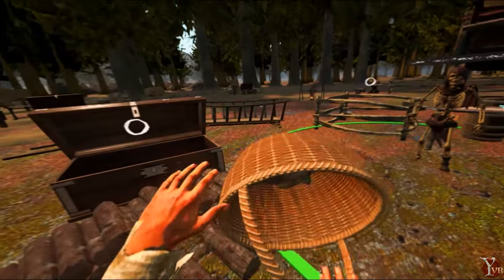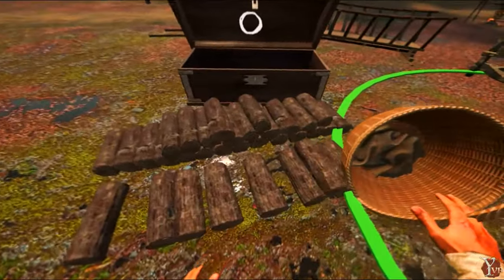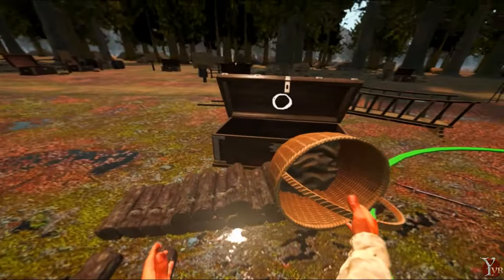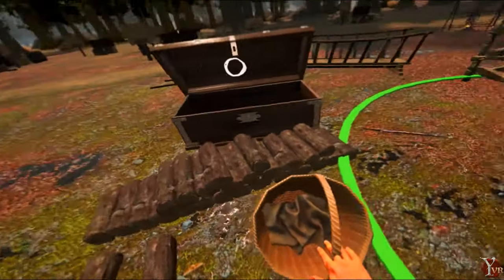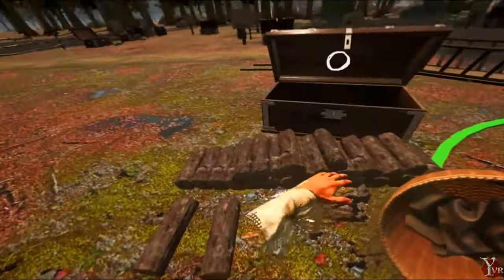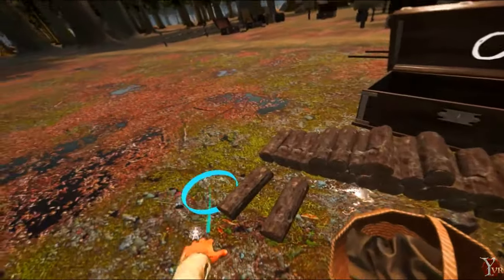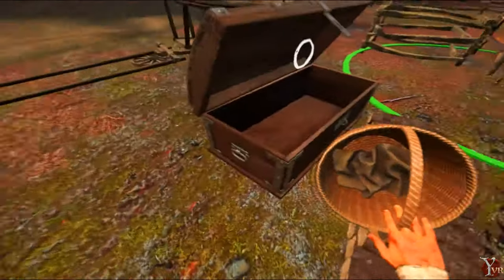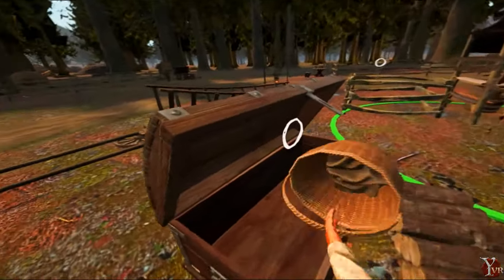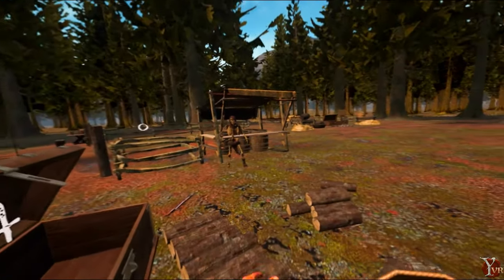We accidentally forgot to put proper collision on the basket, which means you can just push it into things and it picks stuff up. It turned out to be the most convenient way to gather resources. For example, I need seven wood to repair Skelly's cart — I push the basket through the pile, it picks up seven pieces, and then I go to the box and turn it upside down to deposit them.